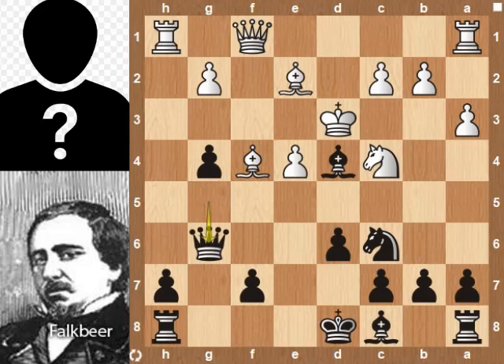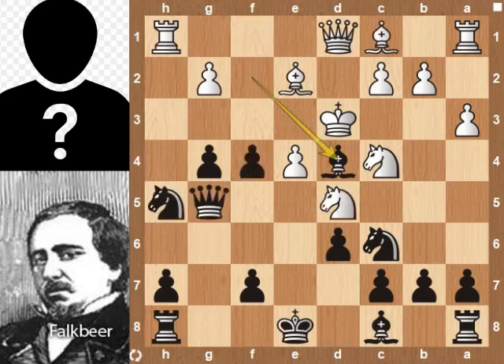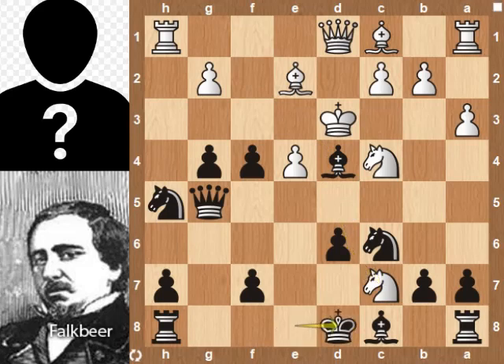Back to the position. After bishop takes pawn, knight takes pawn on c7 and forks the king and rook. Kd8. Nd5 was played.